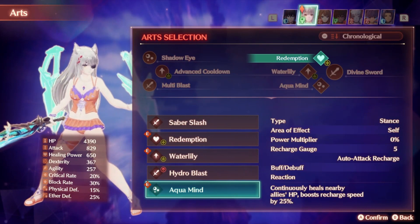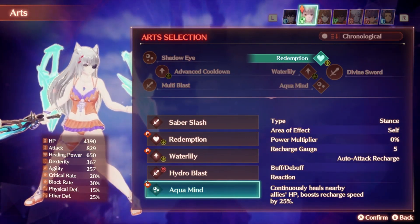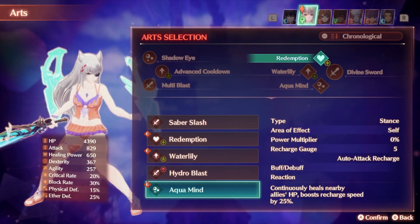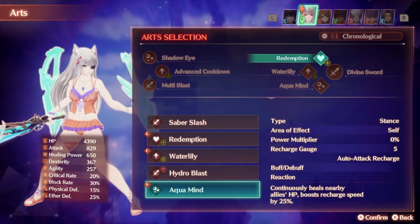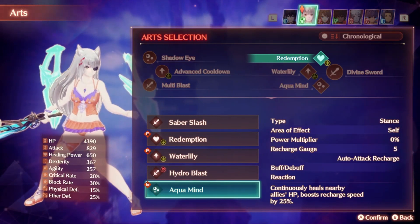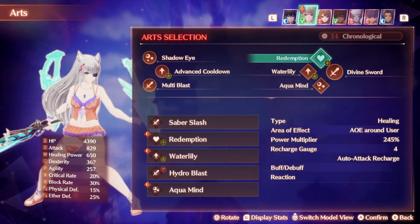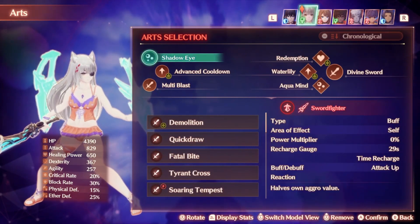Aquamind is a very nice ability that will continuously heal nearby allies and will boost your own recharge speed by 25%, making it a very useful stance to have. There's not really any other stances you could really consider anyway. It has a recharge gauge of 5, meaning this is pretty much always going to be up all the time to boost your recharge speed even further. This affects Talon Arts and your Kevis Arts. I like this art and would recommend it basically all the time simply because you're not going to have any better stance option and having the extra recharge is always going to be nice.